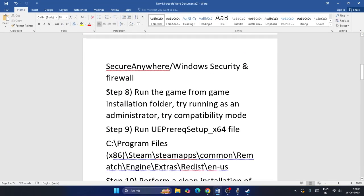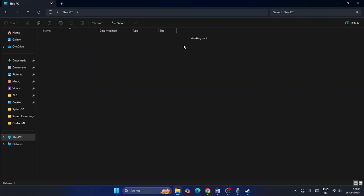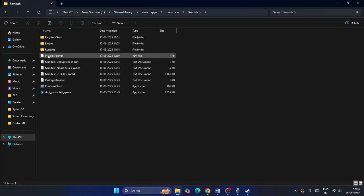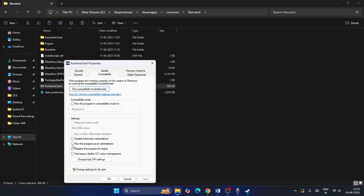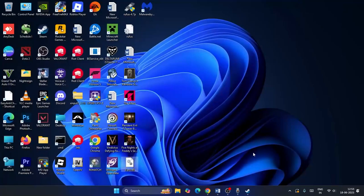Step eight: run the game from its installation folder as an administrator and in compatibility mode. Navigate to Local Disk E > SteamApps > Common > Rematch, right-click the game executable, go to Show More Options > Properties > Compatibility. Check 'Run this program as an administrator', then enable 'Run this program in compatibility mode' — try Windows 7 first, then Windows 8 — and click Apply and OK.